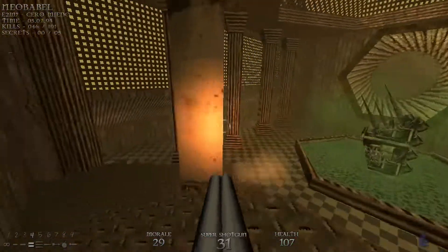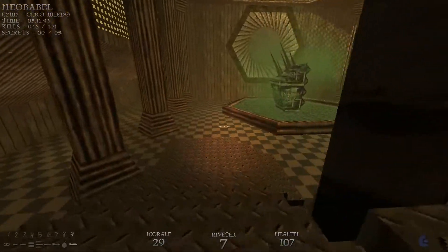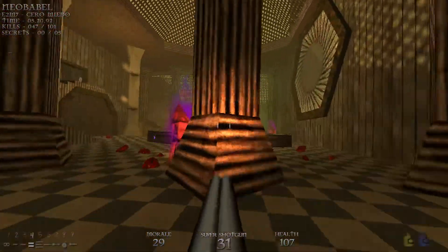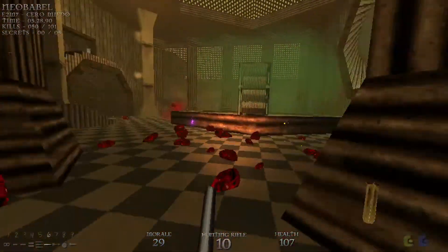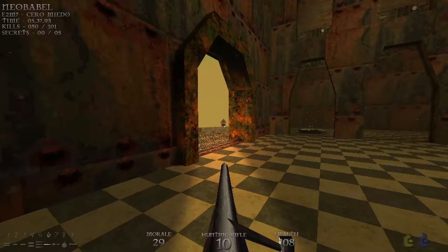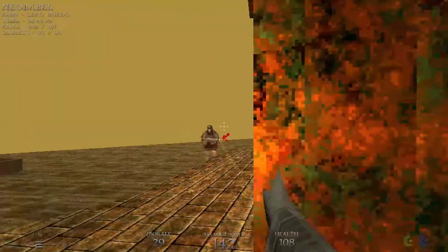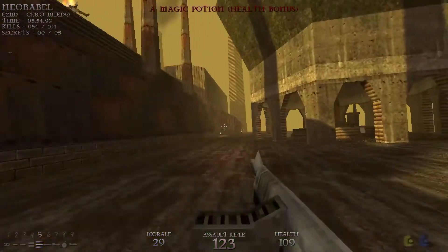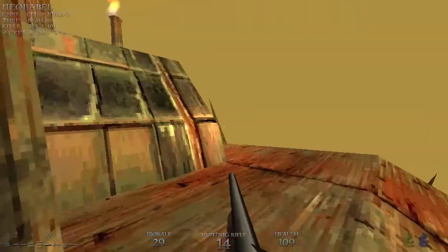There's a yellow key right there. Grabbing that yellow key — or going near it — is going to spawn in four red mages. We're going to do our best to dodge everything and then take them out. Now that we have the yellow key, we're going to head back outside. We're going to have a few of these guys to take care of, and there's going to be one on the roof as well. We're just going to find him — there he is.